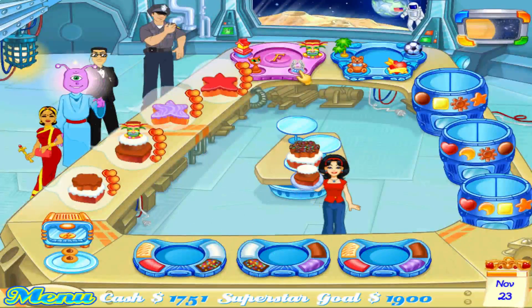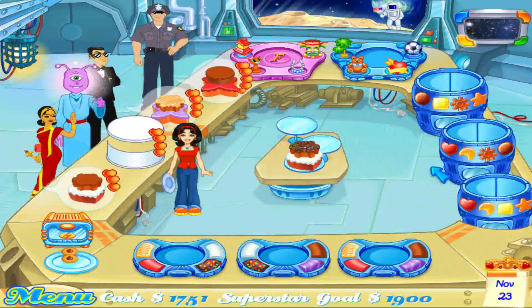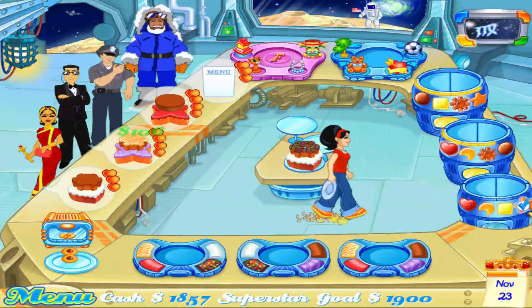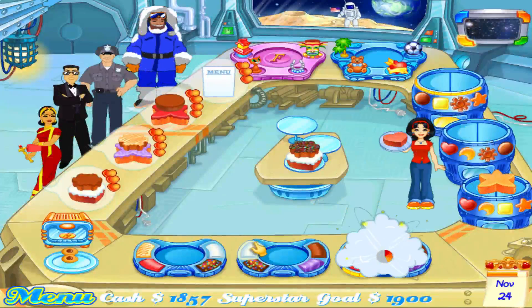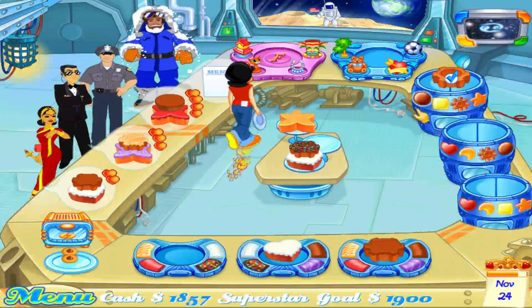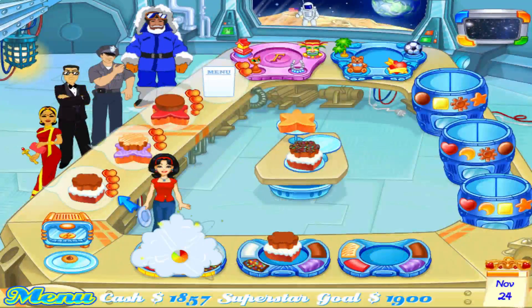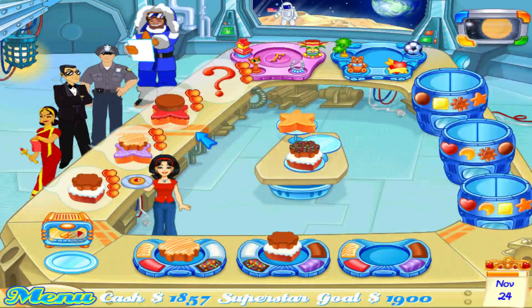A statue topper since this order is for the alien — there you go alien. Need a gear and a heart, star and a gear. Fudge, fudge, fudge, red frosting. Purple — there is no purple, so stripes instead. Stacking those two, have a cookie. Taking the order.